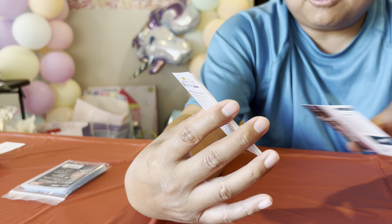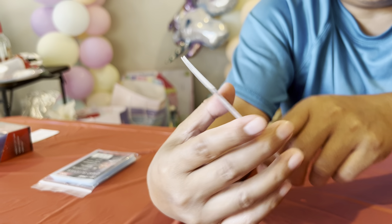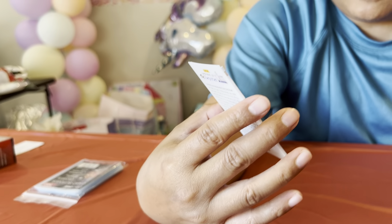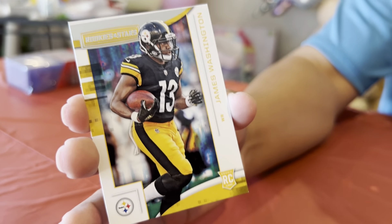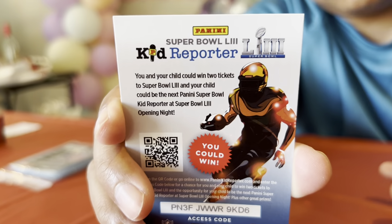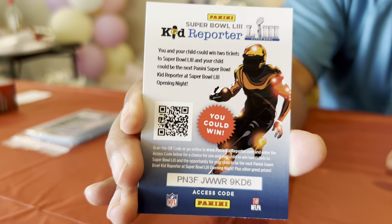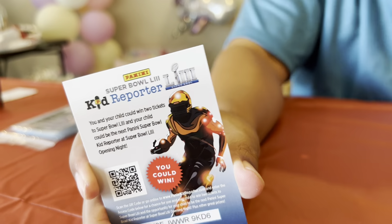We're down to James Washington rookie. Could be a breakout player right there that year. And then you got your kid reported. Is that mint condition? Yeah, it is. Your child could win two tickets to the Super Bowl. And I got two kids — so they're going without me.